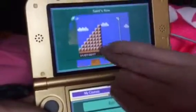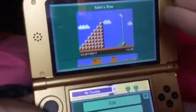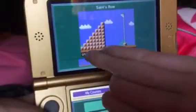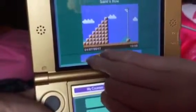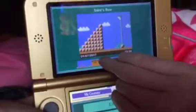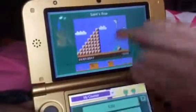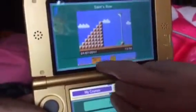This one is designed yesterday, January 7th of 2017. This one has the coins — it says Saint's World on it. This one is Saint's Q on it, with all the coins and the mushroom. And there's all the enemies.